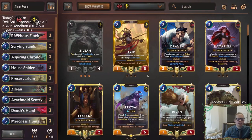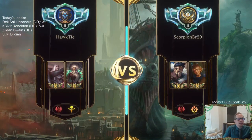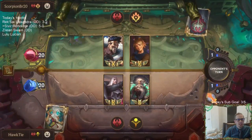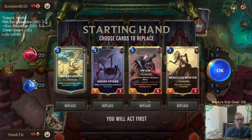Zilean Swain — we'll go play five games in range. I went with the Noxus board because we've been going to the Shurima board quite a bit. We've played lots of different Shurima decks; Shurima is a very good region these days.